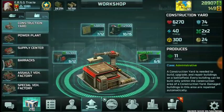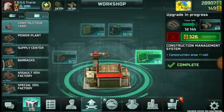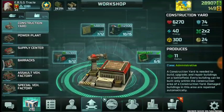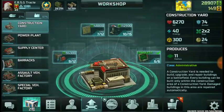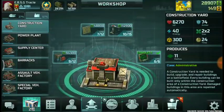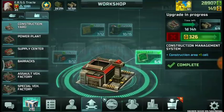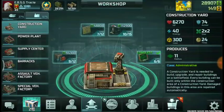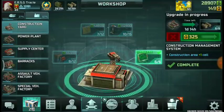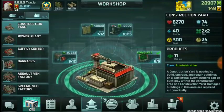Next up is the construction yard. When you get the construction management system maxed out, you can have an 11-radius of construction per construction yard. That's very important since it can cover a lot of area where you can expand and build. You'll be able to have fewer construction yards, saving around 300 resources. Also, this affects the view range the building can see, so you can build at the very edge of the map to get the edge in terms of collecting containers.